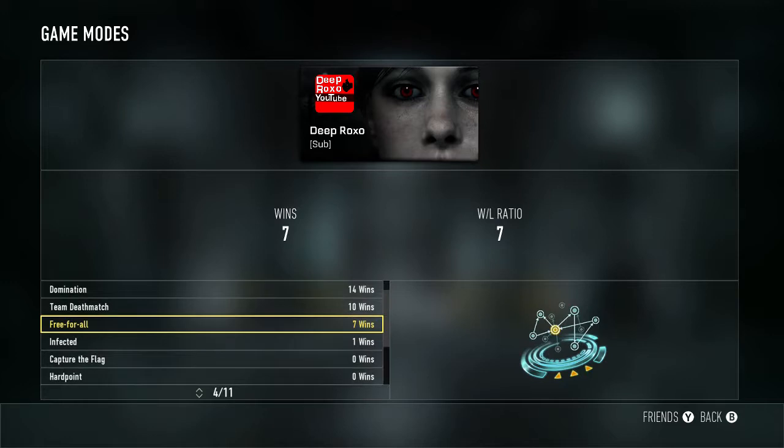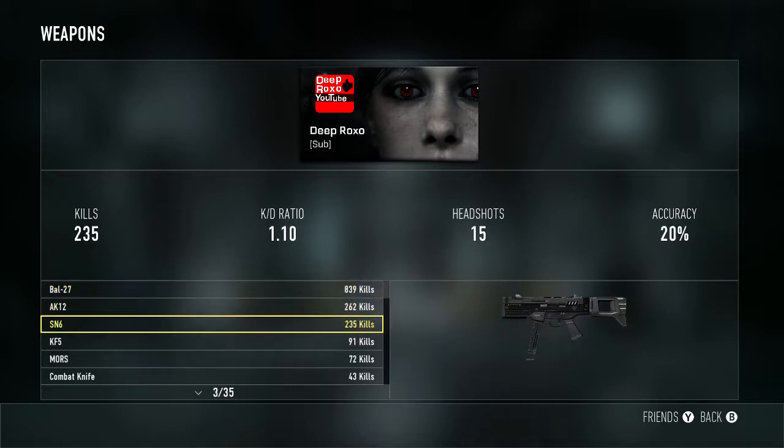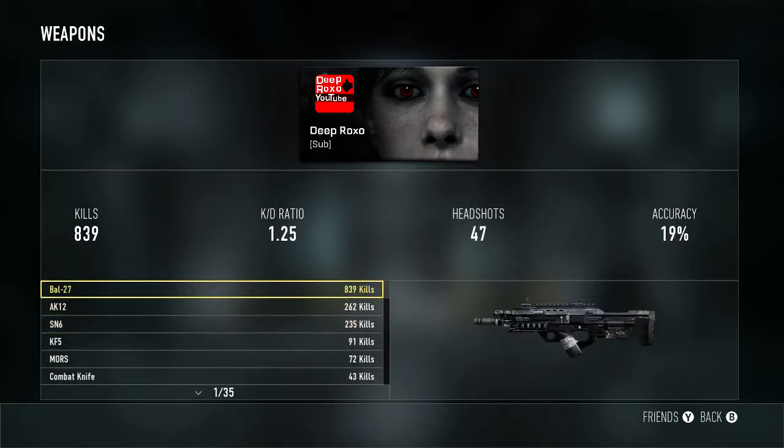Alright guys, here are my guns in Advanced Warfare. My most used and best gun in Advanced Warfare is the Bal-27. I have a total of 839 kills with it, a K/D ratio of 1.25, 45 headshots, and 90% accuracy. I also use the AK-12, the SN6 — I actually have that gun at Professional — the KF5, and I have an Elite sniper which is really good because it gives a boost to damage so I can easily get one-shots.